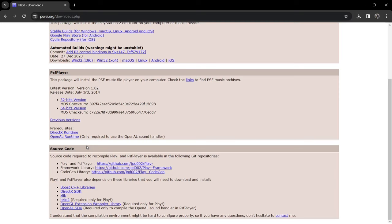Once you've downloaded the compatible version, if we scroll down a little bit near the source code, it recommends installing C++ as well as DirectX. If you don't have these installed on your computer, make sure these are installed, otherwise Play isn't going to work, or if it does work it's not going to be too great if you haven't got those up to date.